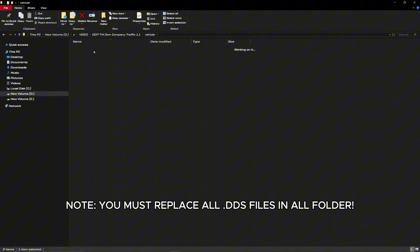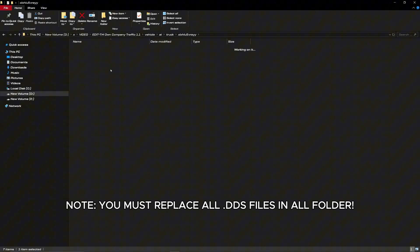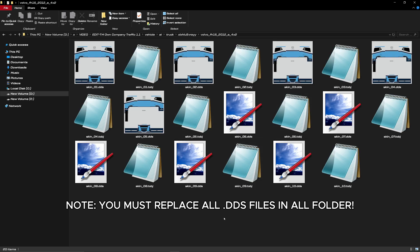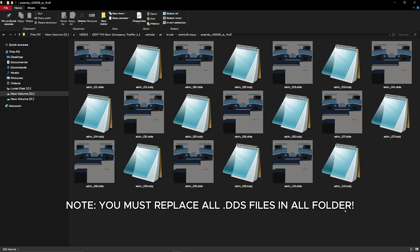For trucks, I've also provided templates for Volvo, Scania, and DAF. The process is exactly the same. You'll see a lot of folders, but my design is consistent across them. You can create a unique design for each truck if you're feeling ambitious, or just create one master design and copy-paste it for different trucks. It can be a bit tedious to edit and save them one by one, but you'll get used to it. Patience is key.